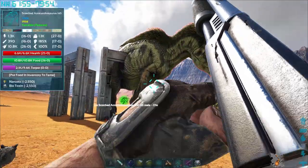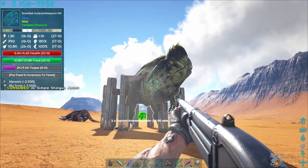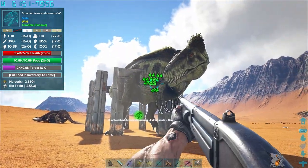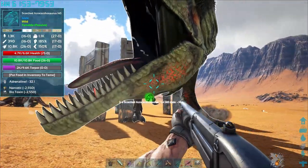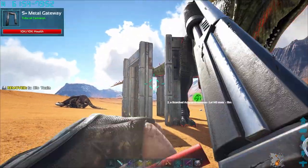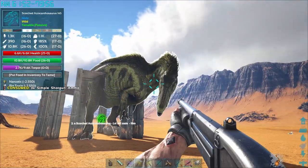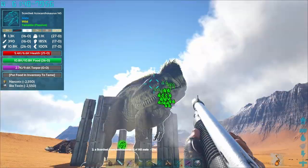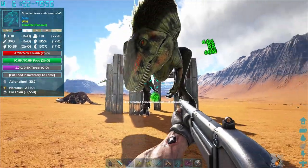As you can see, you get a little prompt when you get near the right spot to drop the biotoxin. Three seems to be the magic number.